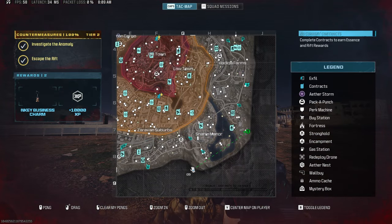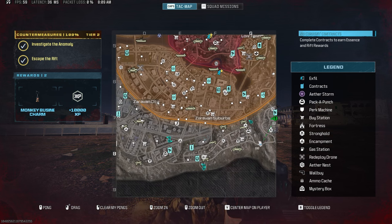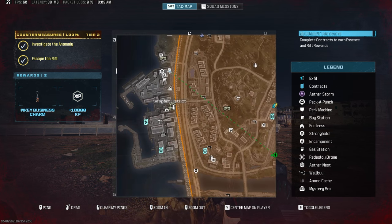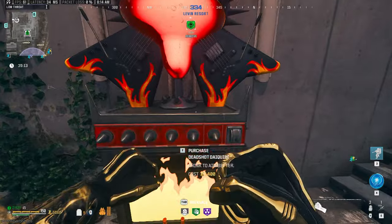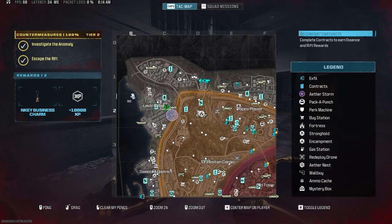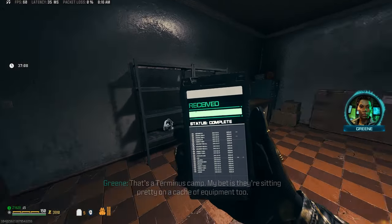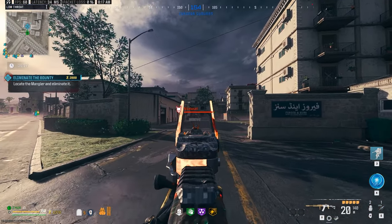Let's spawn in — we're going to be checking out the KV Broadside from MW2 with the brand new aftermarket conversion kit unlocked through the week 2 challenges. You have to complete five of those challenges to unlock the conversion kit. The first thing we did was spawn in, put on our perks, and go find ourselves a bounty. I didn't have Deadshot today when I spawned in, so we switched it up, grabbed Deadshot first, then went and found a bounty contract inside of tier 1 — we had a mangler as our first one.